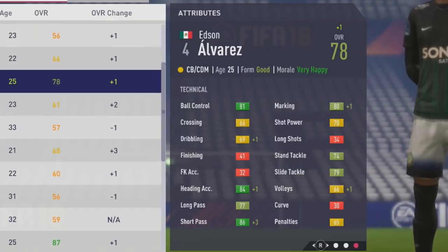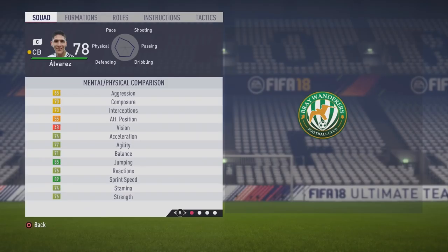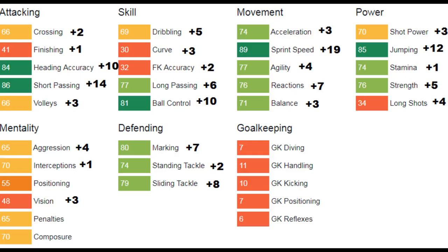Looking at his position calculations, he rates 77 as a CDM, 78 as a fullback, and 77 as a wingback — so he can play all along that back line and be very effective as a center defensive mid. He's six foot one, right-footed, medium-medium work rates, two-star weak foot, two-star skill moves. Unfortunately he picked up no specialties, but still a very solid player nonetheless.